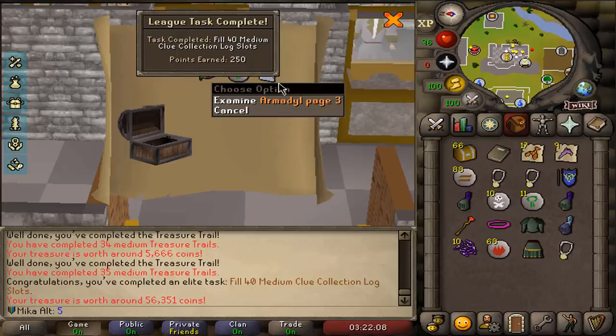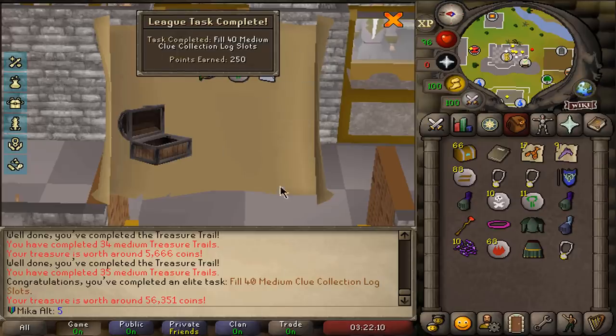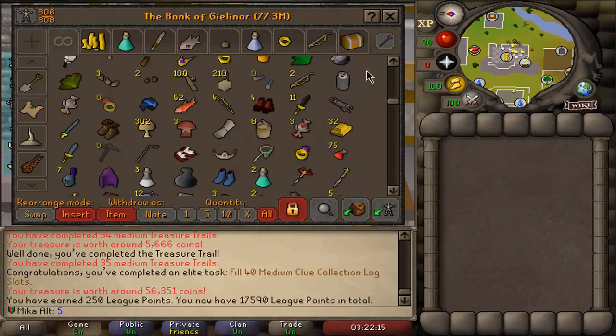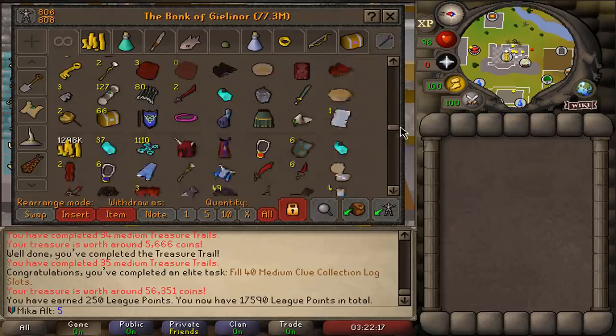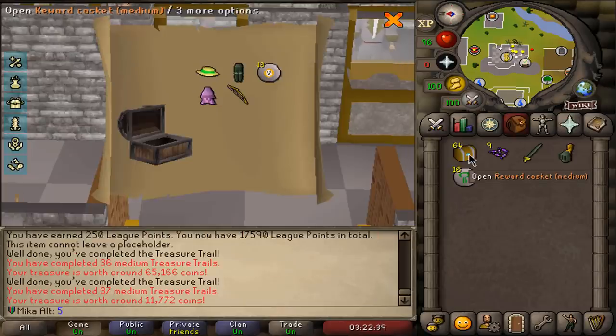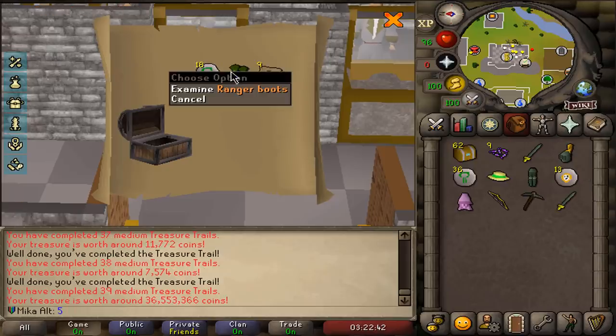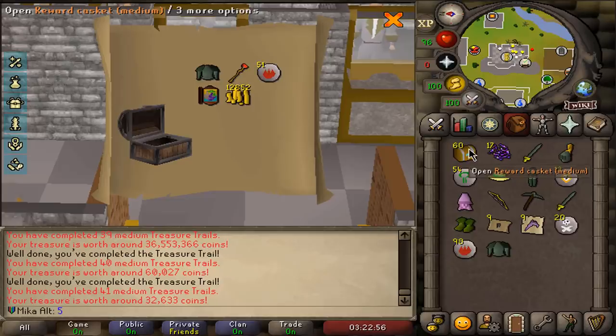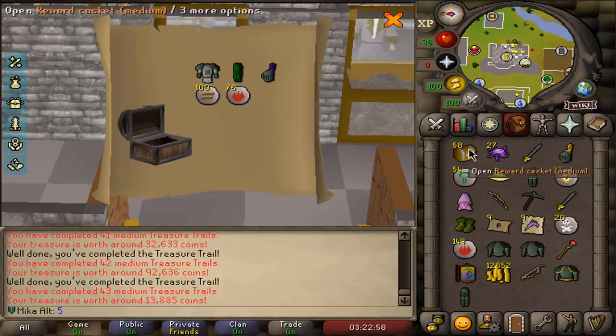Miter and armor page, and that's 40 medium collection slots completed for some extra points. We got a second pair of ranger boots — that is going to increase our bank value by way too much. But I am totally okay with that. I didn't voice that, by the way. My bank is full — I have to do something to fix this. There is a probability I might need to clean my bank another time. Let's keep opening the clue scrolls.